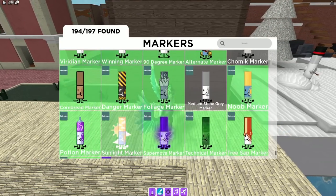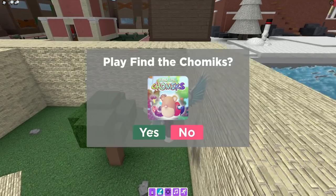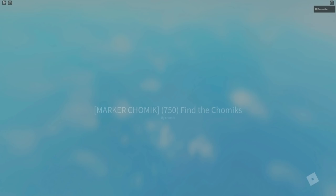To go in and get this one, as you can see, we are required to go ahead and play it and find the Chomach. Just click on that button over there, then click yes, and it's going to automatically teleport us to find the Chomach.